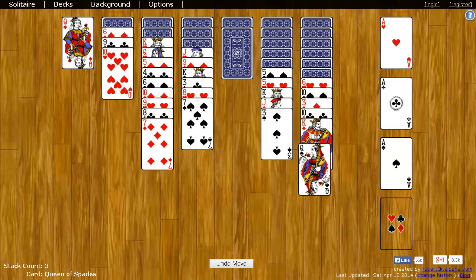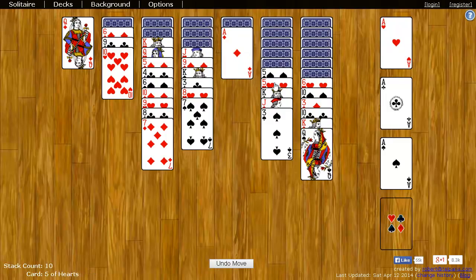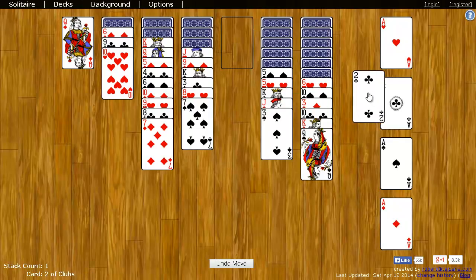And that's revealed an ace, which I can put over here. And the black queen can go on the red king. That reveals another ace. Now I have the two of clubs, which can go here.